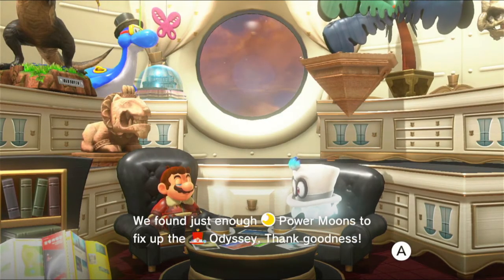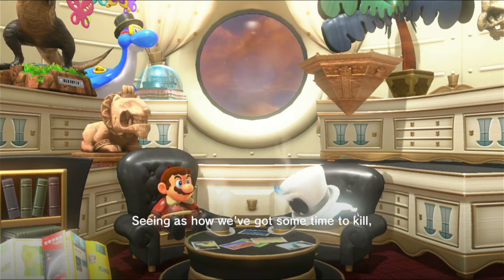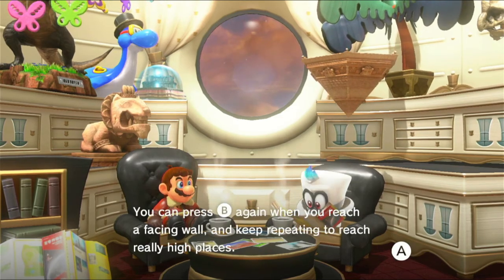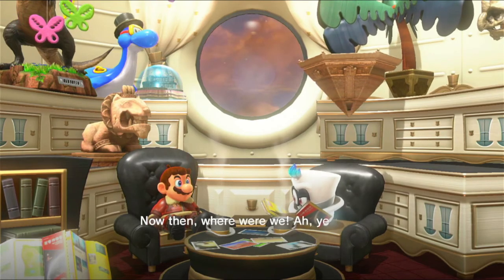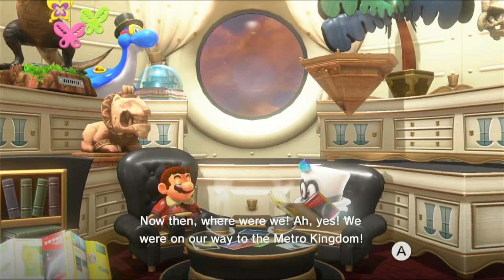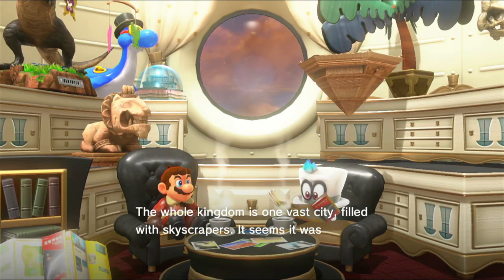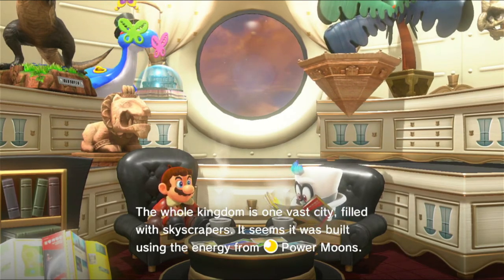We found just enough power moons to fix up the Odyssey, thank goodness. Seeing as how we've got some time to kill, let's kill it with some stuff that we already know. We were on our way to the Metro Kingdom. The whole kingdom is one vast city filled with skyscrapers. It seems it was built using energy from power moons.